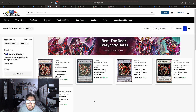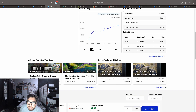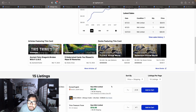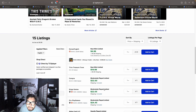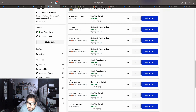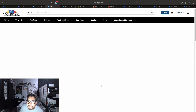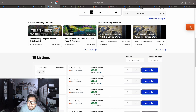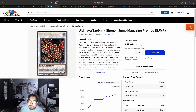I saw a couple Dino builds taking a copy of Ultima Azokin to bring out Clear Wing Synchro Dragon, so I wanted to take a look at this ultra rare — it's the highest rarity from the jump magazines. This card used to be around the $20 price point. Right now we only have 15 listings available, with the first near mint at $20, but then we don't hit another near mint or lightly played until $31.71, $31.63 with shipping, $32.42 with shipping, and going up even higher on the second page — hitting $35, then $41, then $55.